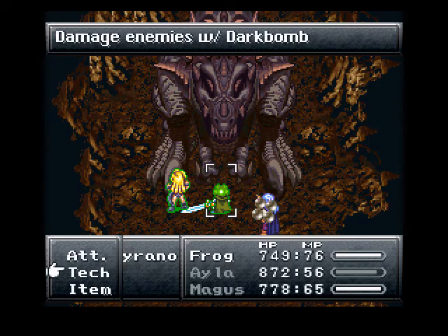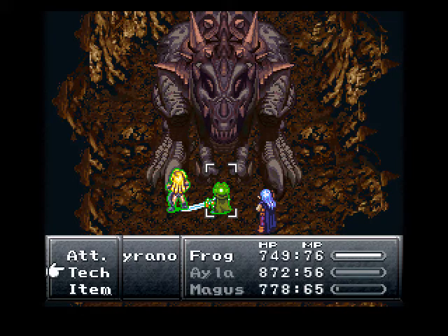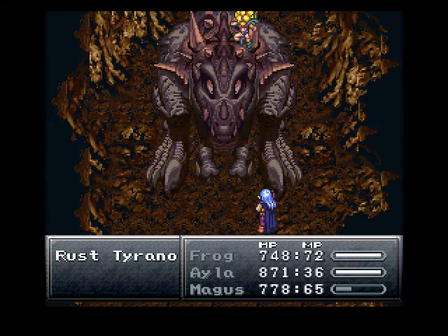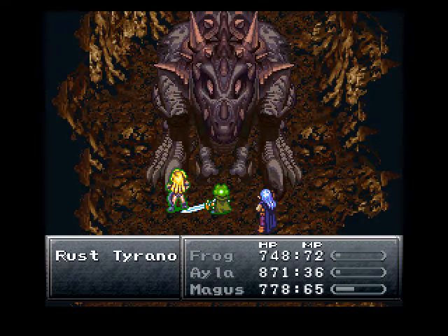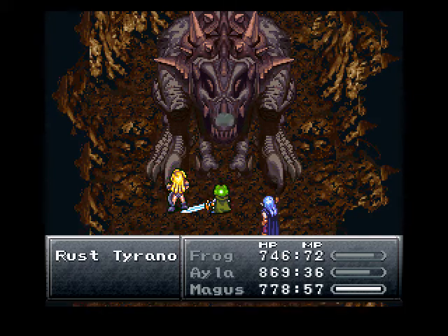Dark Bomb! Time for another Dropkick. He's got about 30,000 HP. This can be a time-consuming battle, but as long as you have magic defense, he's not that hard.